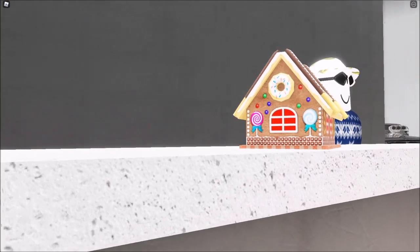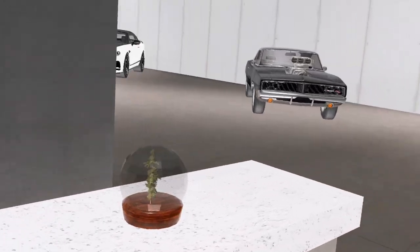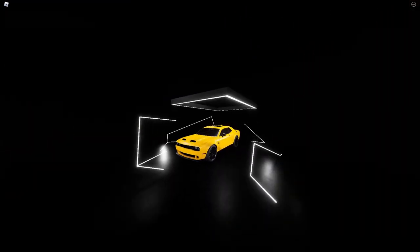There's a gingerbread house here on the dealership desk, and also a snow globe. If you go just down below over here you have a box — this is just where your car displays when you want to buy it.